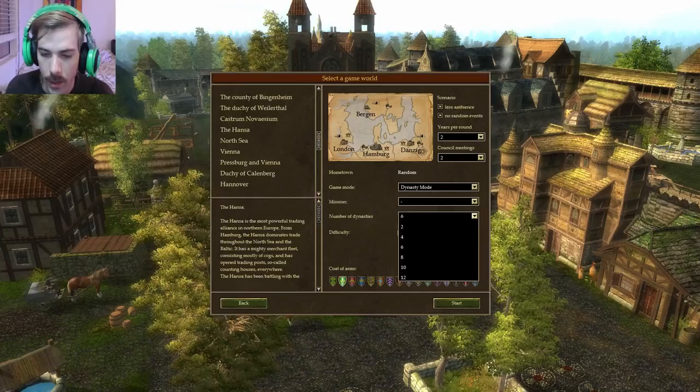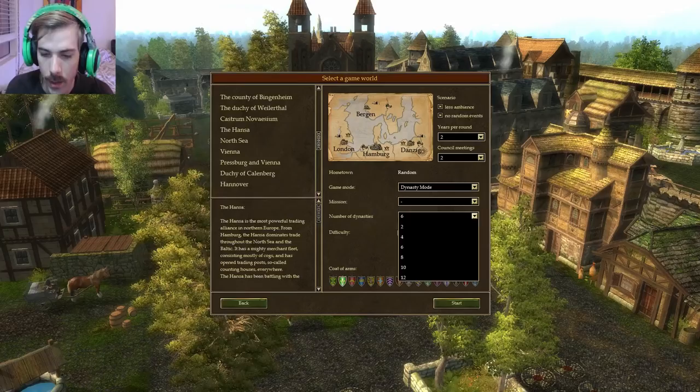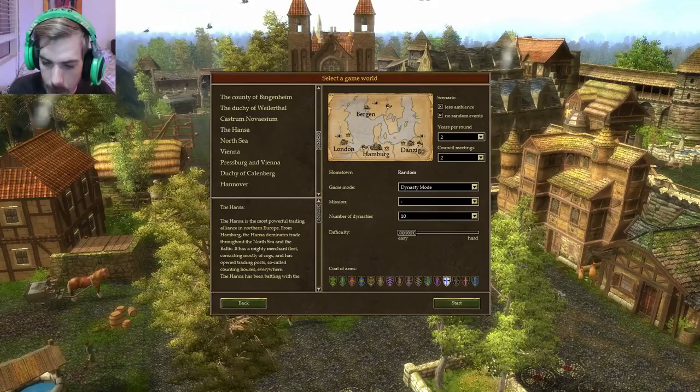We're just going to stay in Dynasty mode, and I'm going to select six other Dynasties — actually, let's make it interesting, let's do ten other Dynasties. We'll go with the white with the blue cross. We'll start with that one. So here's our character creation.